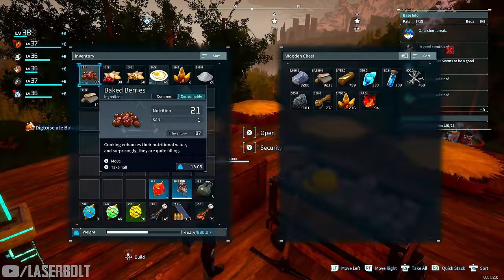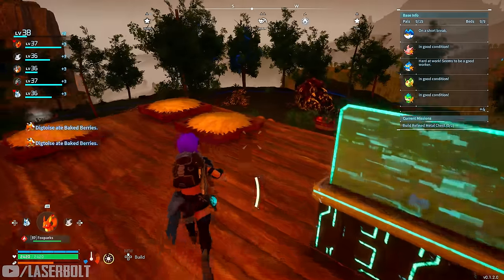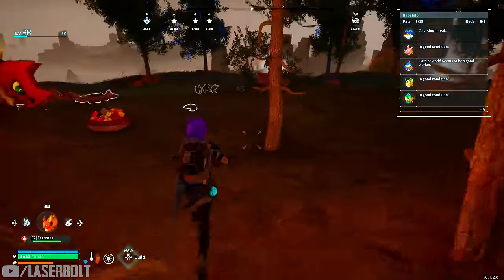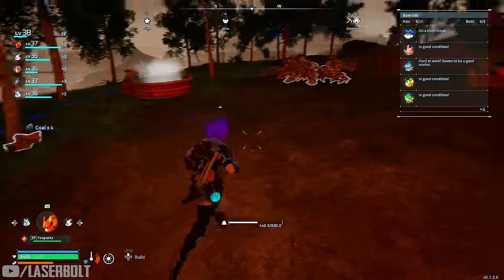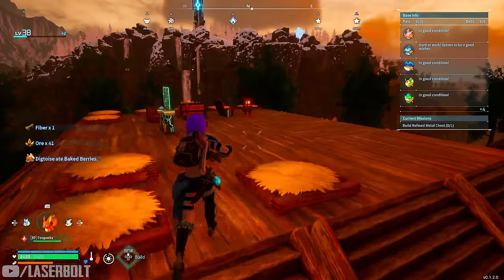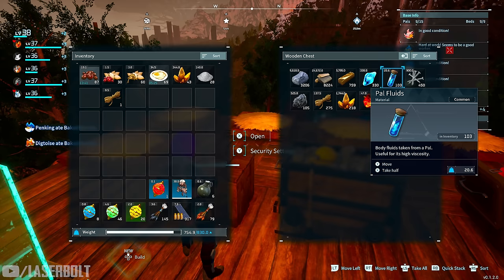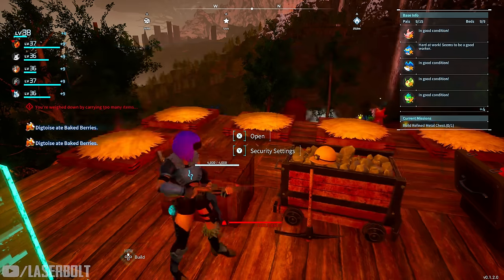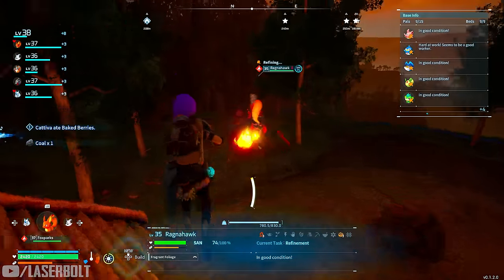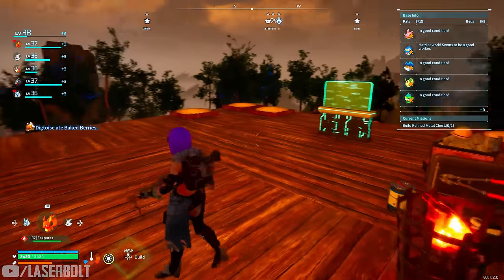We already have over 100 Ingots and wood is almost maxed out — this is crazy. This is really a good spot and I think it's by far the best. If you have a spot that's better and does everything, let me know in the comments, because this one does coil, ore, wood, stone — everything. As you see it's completely set up; we're picking up the finished Ingots and storing them. He's already at 42 completed and we're good to go.